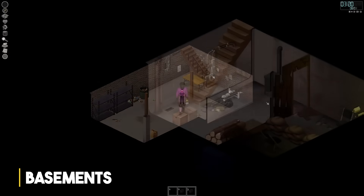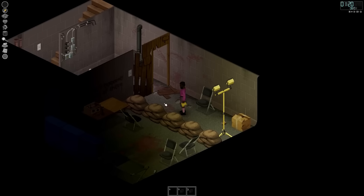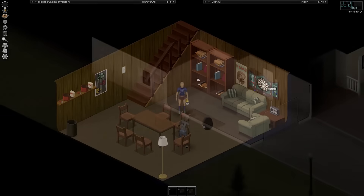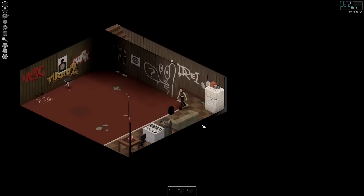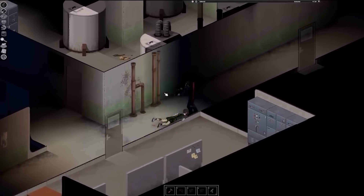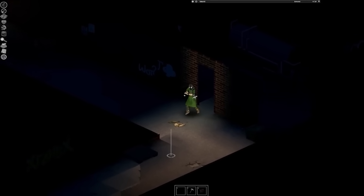The next section covers ongoing work implementing basements to areas of the map. The majority of basements will be randomly occurring, so they'll be different on every single run, but some key locations will have static basement spawns that are always the same — generally at points of interest like police stations or town halls. Static locations may also include bunkers, tunnels, cave networks, and some new simplified lower floors to existing areas.